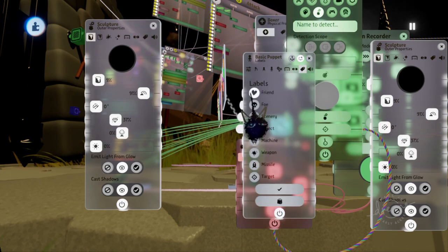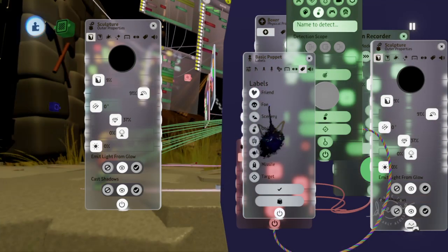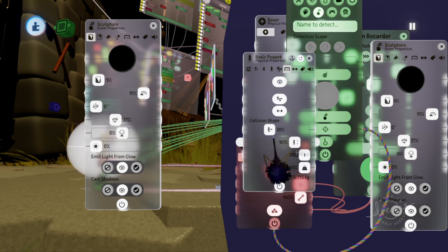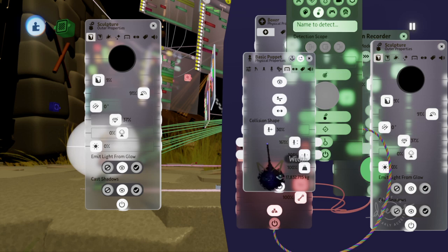That works with the labels right here. Both characters need to pretty much not be able to sense those labels because since this collision capsule is so big, you do not want this to be the hitbox. But you do want it to be able to sense the walls. You want every individual character not to sense this capsule.